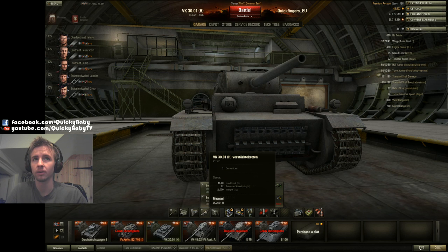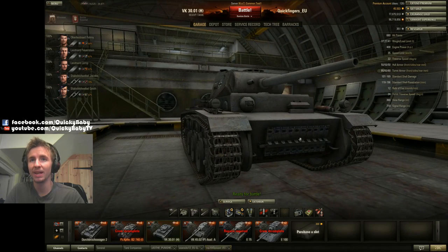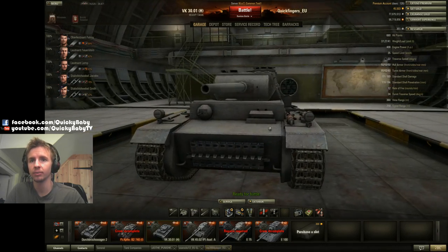The VK3001H is not the most mobile tank — it weighs 37 tons with a 400 brake horsepower engine and a 35 km/h top speed limit. Traverse speed is a terrible 22 degrees per second and it truly feels like it lumbers around. However, it does have a very healthy 660 hit points, which is amazing when you consider the M4 barely has over 400 hit points.